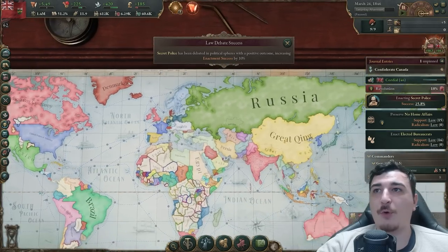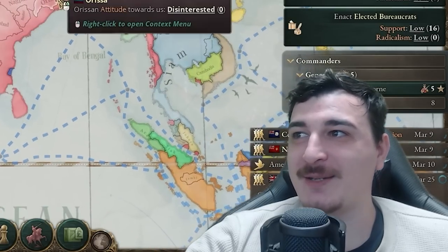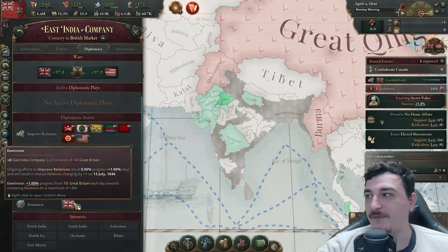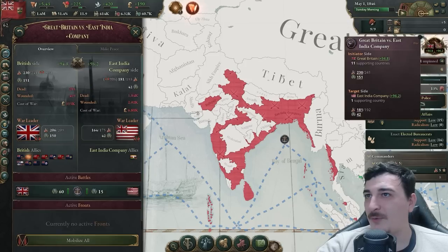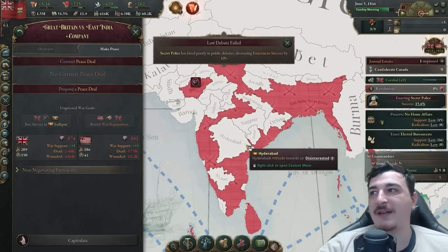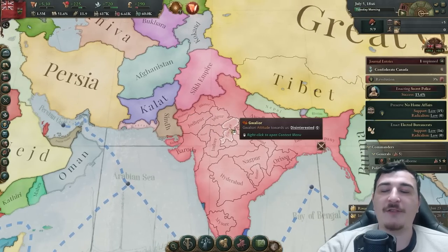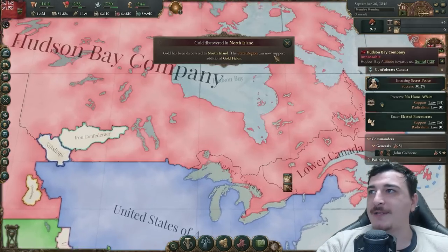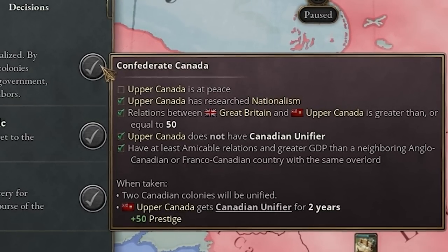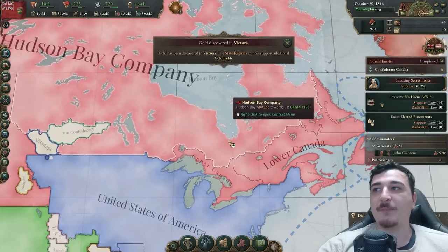We're at war with the British East India Company — hold on, isn't the British East India Company supposed to be British? They are a dominion of the British but they're at war with the British. The war goal is to ban slavery, and a vassal of the East India Company is involved. Diplomacy in Victoria 3 is a little bit complicated. On the bright side — good thing I paused — we can confederate now, we just have to be at peace first.